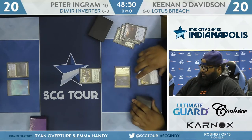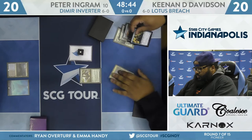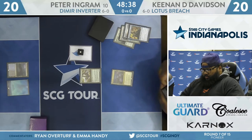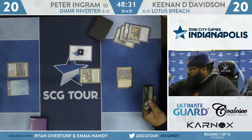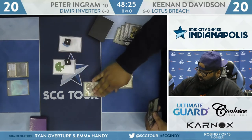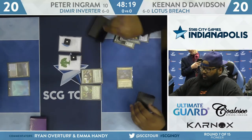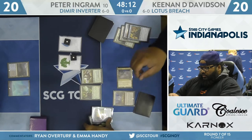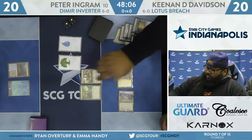Looks like we're calling for the floating mana counters as Davison is going to cycle Vizier of Tumbling Sands — one blue floating, untap that field, draw a card for the cycle. I see a Fae of Wishes among the holdings. Here's a Satyr Wayfinder. Green mana off the field this time, so it's one green floating as well as one blue. The Thespian Stage would be the ideal find — and there it is, grabbed and played, uses that floating mana. Now he's got two Lotus Fields.